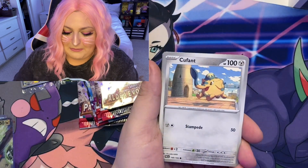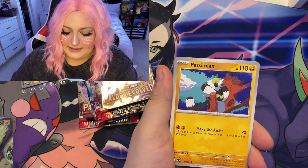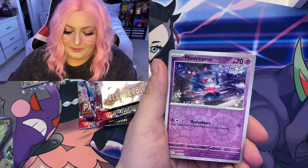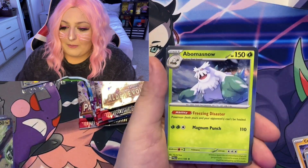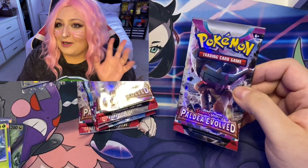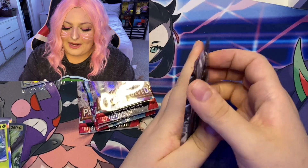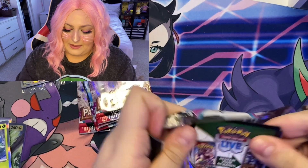Lightning energy, Brambleghast, Quaxly, Finizen, Clodsire, Passimian, Reversal Energy, Therapeutic Energy. By the way, I got this box from Walmart — so here's my Walmart luck, technically. Going into this next pack of Paldea Evolved.